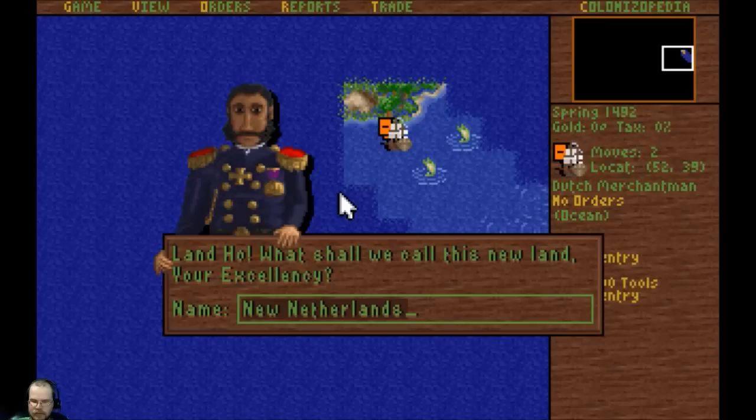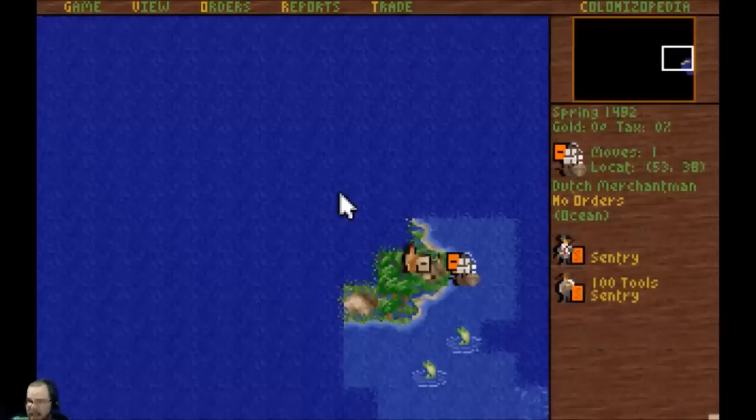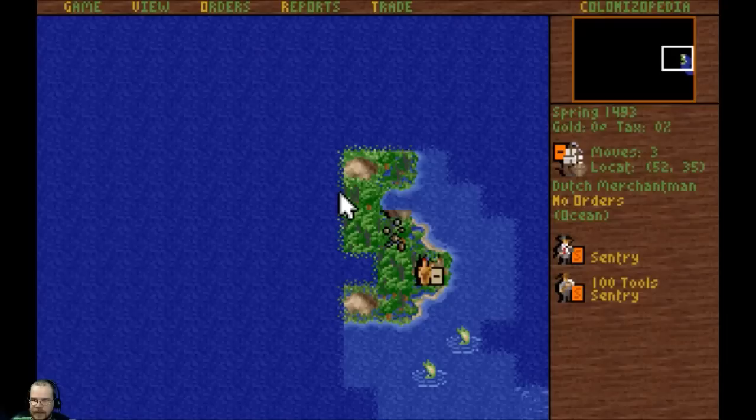We are in the New World — we're about to discover it, actually. There it is, New World, we found it. What should we call it? New Netherlands? Sure, that works. So now the first thing we need to do is find a place to set our first city up. As you can see, there's already some Indians here — lots of Indians around.